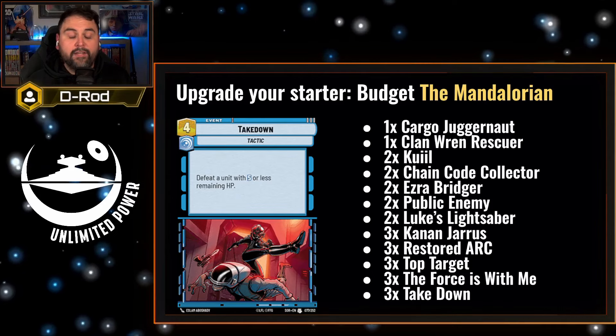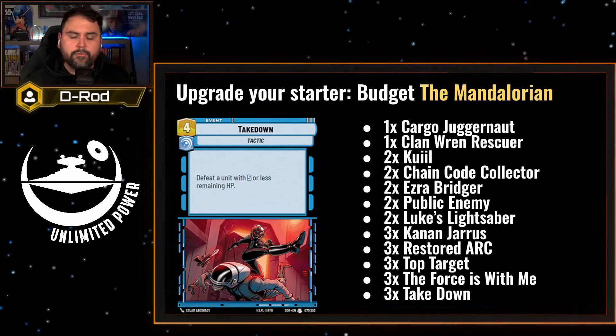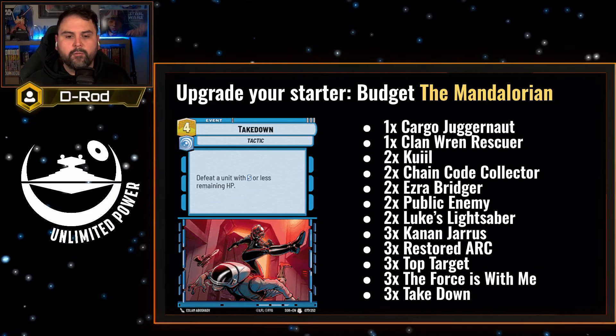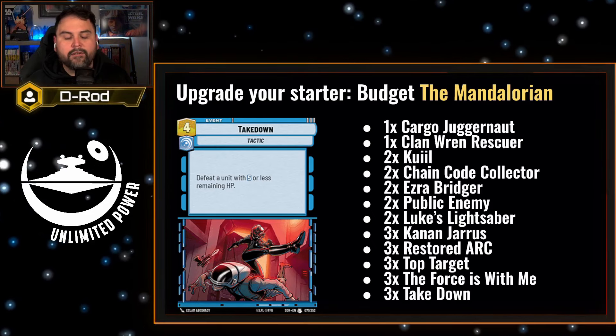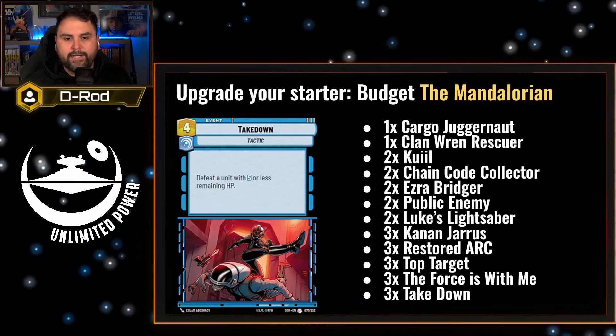Lastly, add three Takedowns. You're really playing a strong mid-range strategy, and Takedown is a solid event because when you hit four resources, you really want to deal with whatever's currently in your way. Keeping your low-cost units alive is important, and Takedown can take care of some of those early leaders as well as early threats.